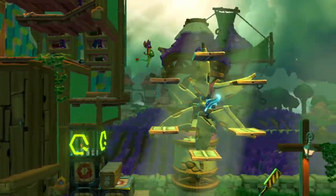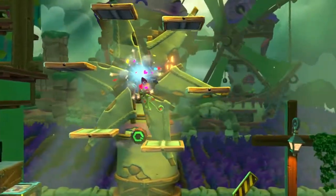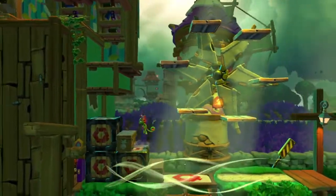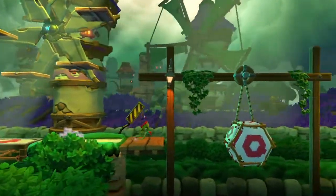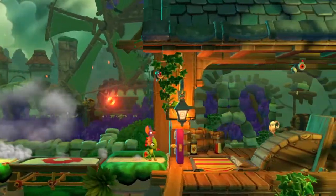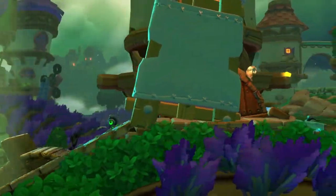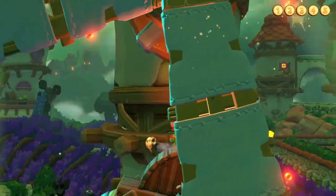Okay, grab all these feathers to gain a bomb. Now break the cage — that's it. I don't know if I need this fruit, I don't think so. The third coin is here, as you can see at the top of the screen. Let's reach it.